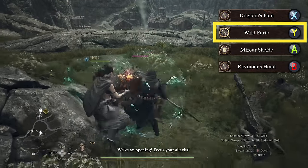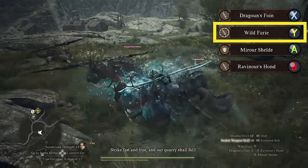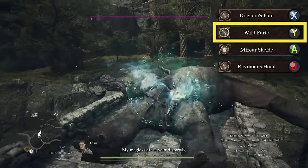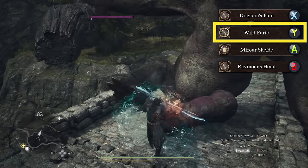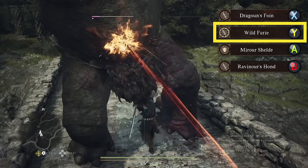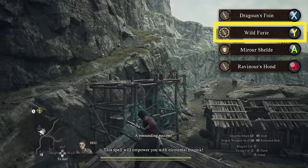The Wild Fury ability allows you to charge forward and unleash a barrage of attacks and a magic clone that attacks with you simultaneously. You can continuously perform this skill to help you destroy all enemies around you, but the most important thing to remember is to always pay attention to your stamina bar so you don't lose control and leave yourself vulnerable. Wild Fury is a perfect skill for eliminating small groups of enemies and for single target damage against larger bosses.